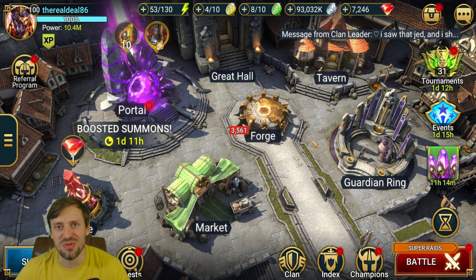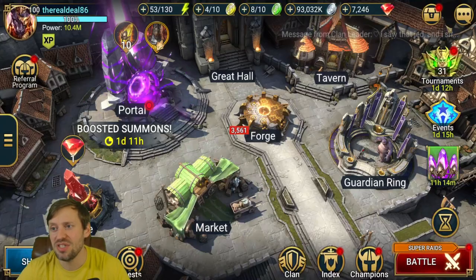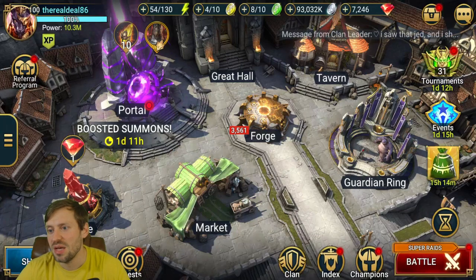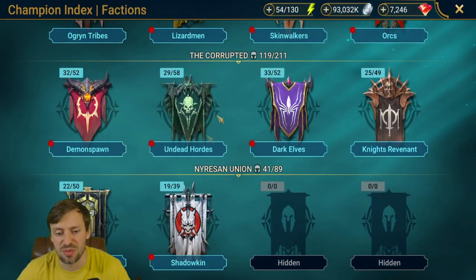Hey guys, and welcome to another Rage Channel Legends video with your boy, The Real Deal. So today we are going to put in some shards — it's two times void. I'm just going to have a quick look at my account. The thing that I really need the most at the moment is supportive champions and revivers. I'm quite blessed when it comes to nukers — I'm absolutely stacked when it comes to that. But the other thing I'm really after is revivers and support champions.